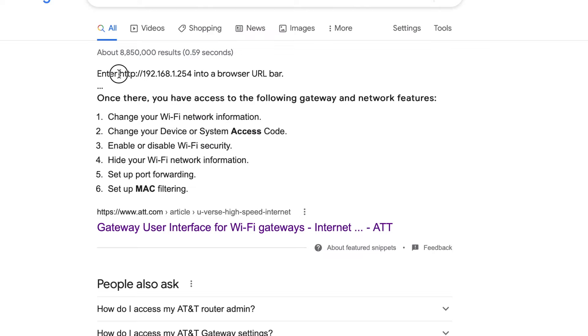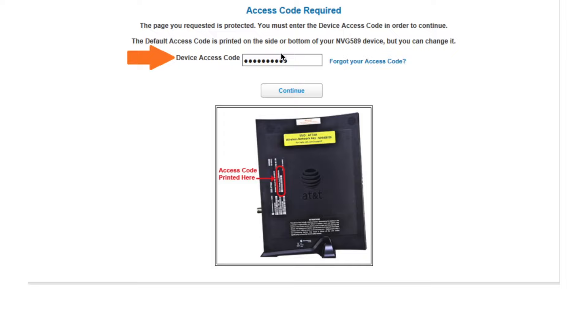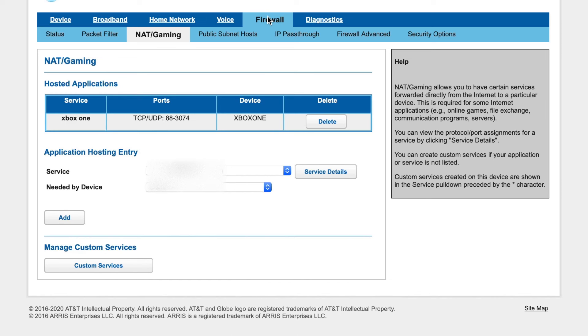First, you're going to want to log into it. You can do this by typing in this address to any browser. Doing that will bring you to a site that looks like this. On your AT&T router, there's an access code on a black sticker. Typing that into the prompt and clicking continue will log you into your router.